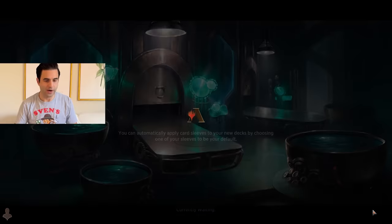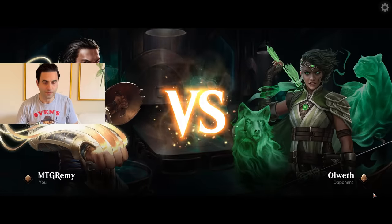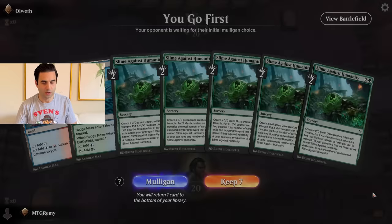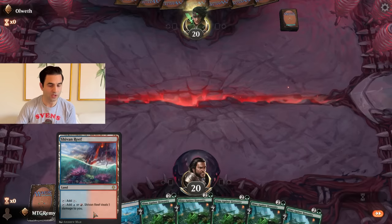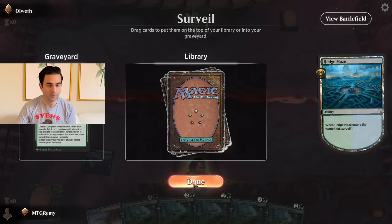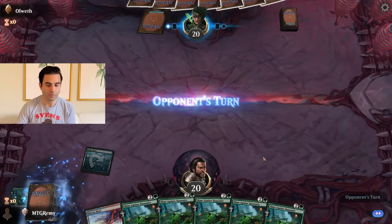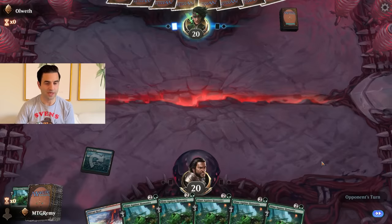Stop on in if you're walking by. Let's play some games of 60 Slime, as we're calling it, and see if we can win. Our opponent for this game is Allweth. We see a land on top — I think we'll keep it. We've got some surveil options here. Slime will go down in our graveyard and pump up our other Slimes should we be able to cast them.